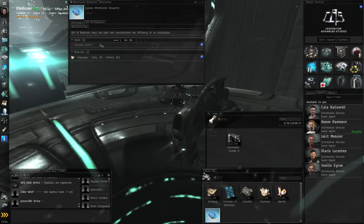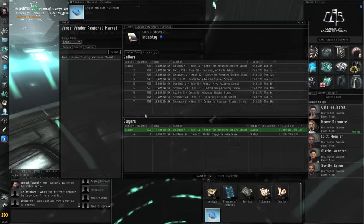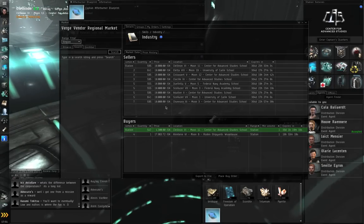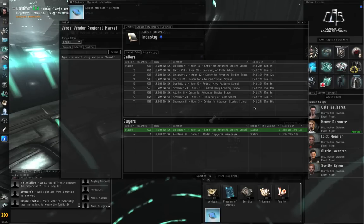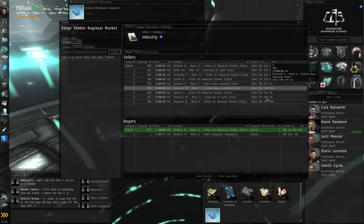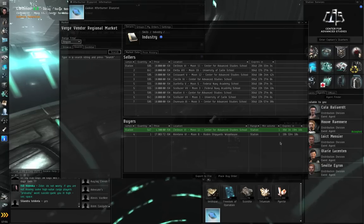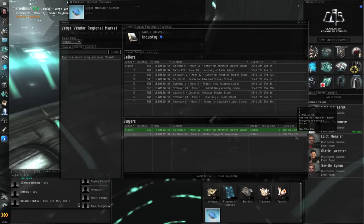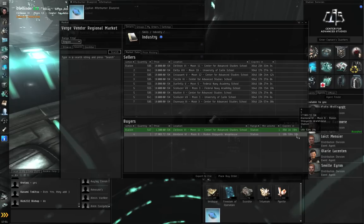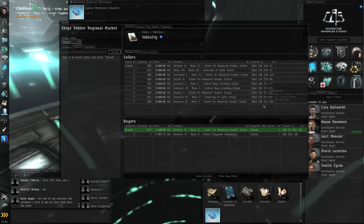Here you'll see a list of Industry skill books being traded on the market. Skill books are generally seeded by NPCs — you can tell because they have an expiry time of 364 days. Any object being bought or sold by players has an expiry time of 90 days or less. So these buy orders are player buy orders, whereas these sell orders are all NPC sell orders. Select the one that says 'station' — right-click and buy it. Don't select any line that's 2, 3, or 7 jumps out because it will appear in a different station and you'll have to travel to pick it up.